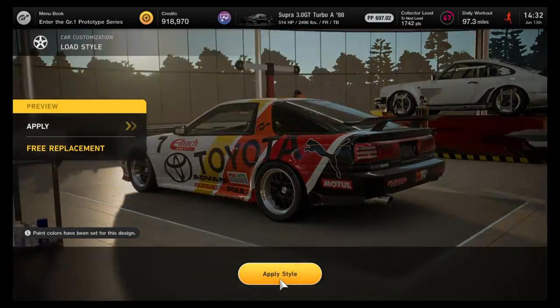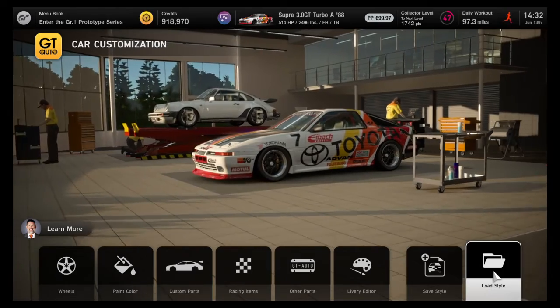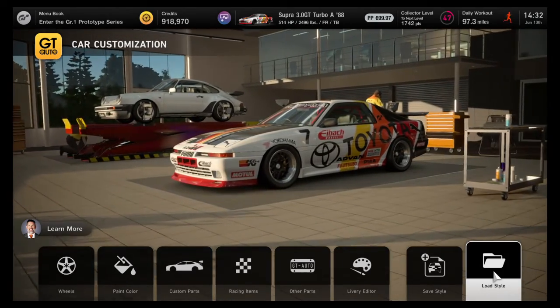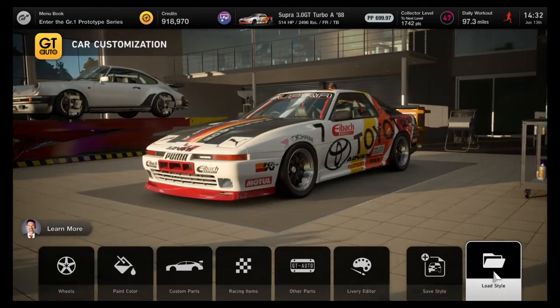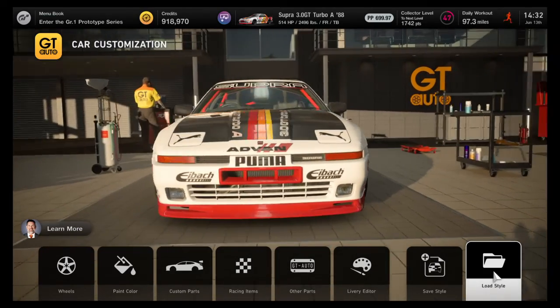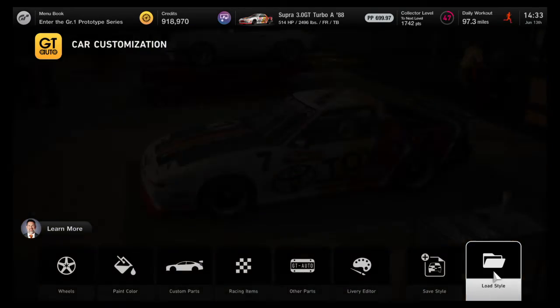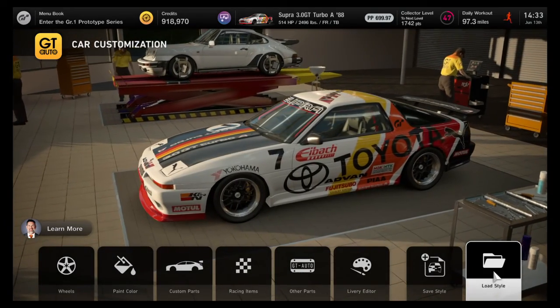I like how this looks. I'm in the right car, so I'm going to hit 'apply style.' For me it was a free replacement — I didn't have to buy all those bits — but you will probably have to. So here was my basic tutorial on how to take a factory stock car, go find a livery, collect a livery, and apply it to your car. Thank you very much.